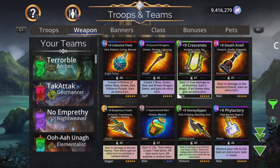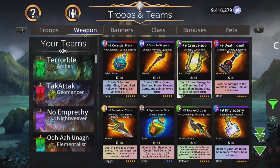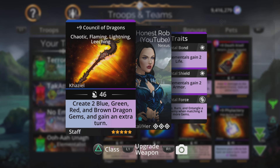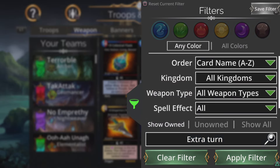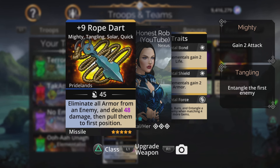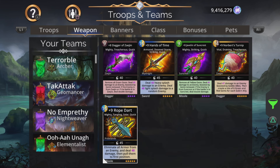So if we go to the weapons and look at extra turn on the weapons, we see that we have some choices, but it's not as many as before. There's another way of finding extra turn because the upgrade built into weapons is not actually called extra turn — it's called quick. So if we search for quick instead, we get more options. Rope Darters appeared — one of the best weapons in the game — because part of its upgrades is quick, which is gain an extra turn.